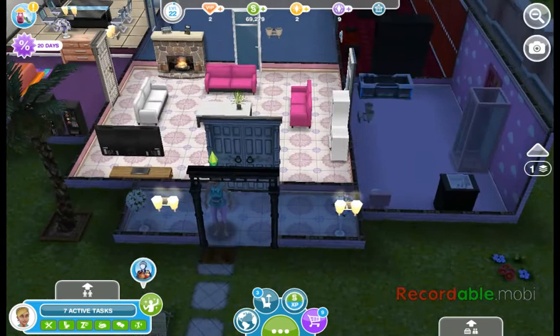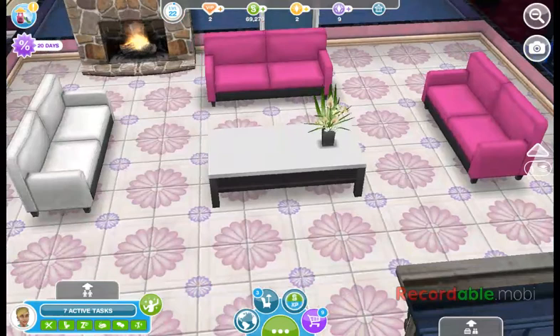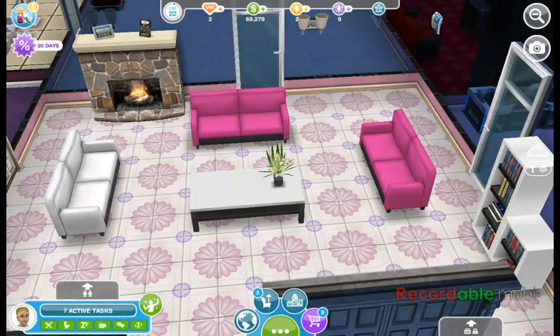I have these Victorian double doors here, they're white, leading to the foyer. The main entrance has two pink love seats and one white one, and you have the coffee table with a little plant flower here.